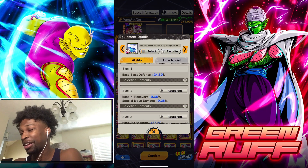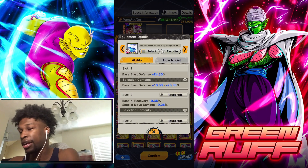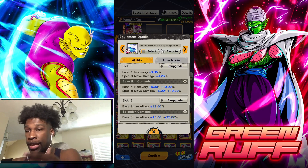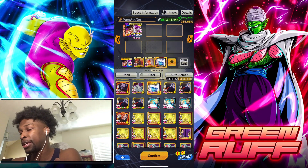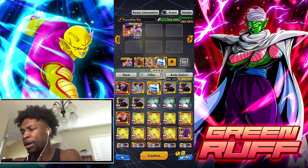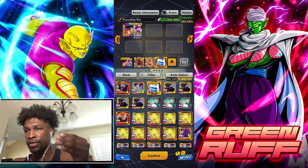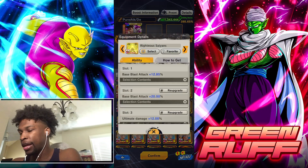This equipment is also really good — similar to the two awakened pieces I just showed. It has blast defense up to 25 and a little base ki recovery up to 10, but the special move damage only goes up to 10 instead of 12.5, and base strike attack goes up to 10.5. I'd say these three are probably the best base strike attack equipment for Goku and Frieza — combining base strike attack, special move damage, and some other defensive stats.